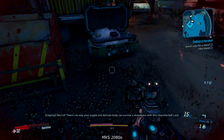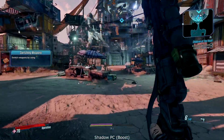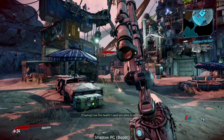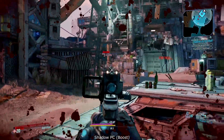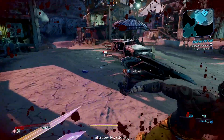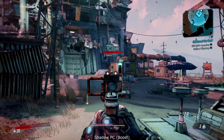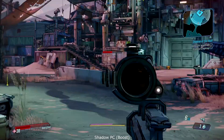Moving on to Shadow Boost, using the Mac client here — I think Shadow Boost actually looks the most washed out once compared against the other two. Not sure why, as generally it looks quite rich, but in Borderlands the vibrancy really does stand out, and for some reason Shadow Boost just looks a little bit more washed out than the others. You can see the frames per second dipping into the 50s during gun fights, so while it does hold above 60 most of the time, once things get busy it drops back down into the 50s.